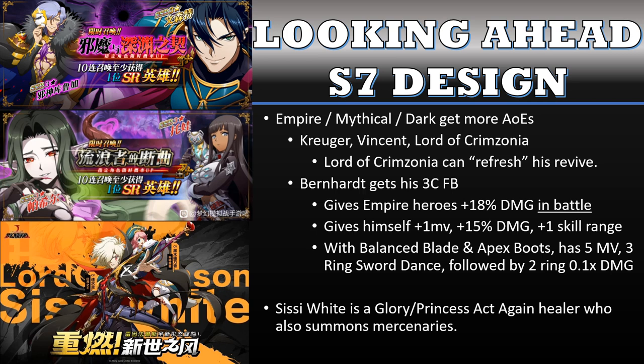The final thing worth mentioning of these 6 new heroes is Sissy White. She is a Glory and Princess character who is an act-again healer. What's unique about her is she can also summon mercenaries — a Lancer mercenary that can guard, a cavalry mercenary, and an infantry mercenary. Having yet another act-again healer who can also summon mercenaries is certainly a good thing.